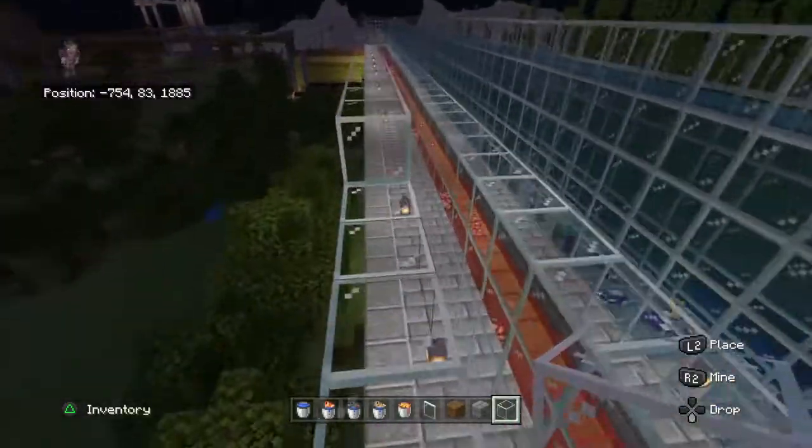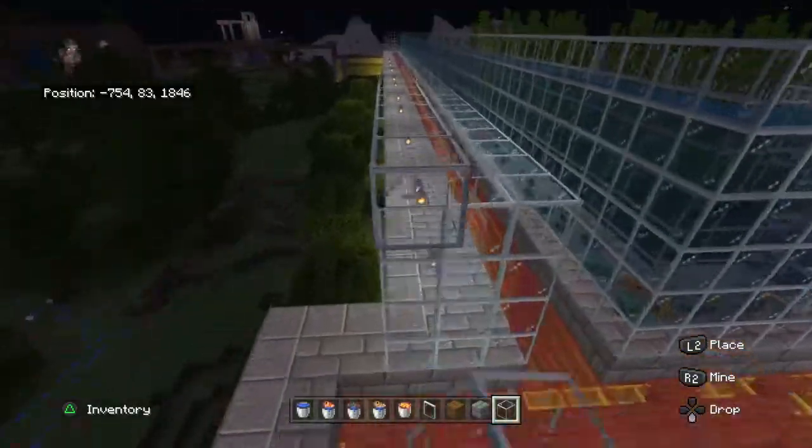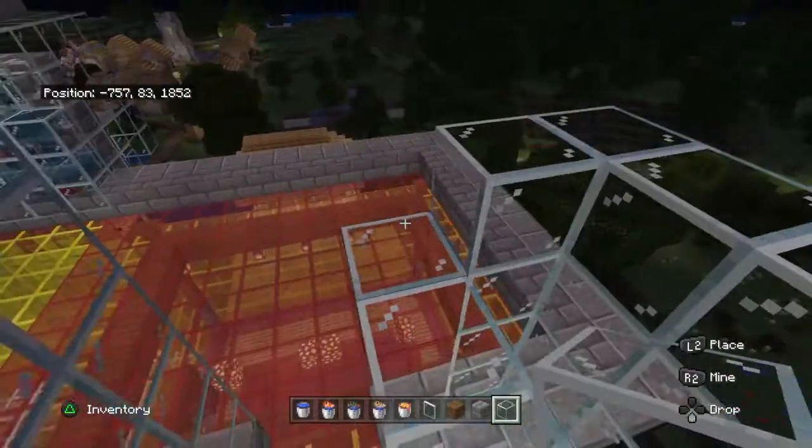Just a few more runs and we'll start adding the fish. Now remember, you need glass blocks in order to do this. The glass panes will have water squirting everywhere — you'll have water all over the place.